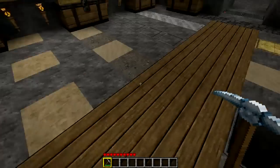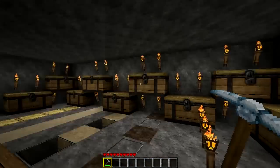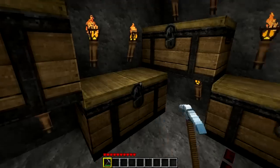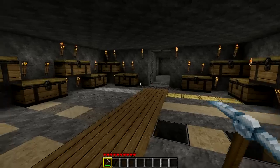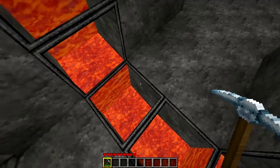Those wooden planks lead to wood obviously. And it's lit up pretty well. You can see all the rest here and those are empty yet. Here we go with some torches - it's really lit up well, and there's a lava entrance here which I really like.